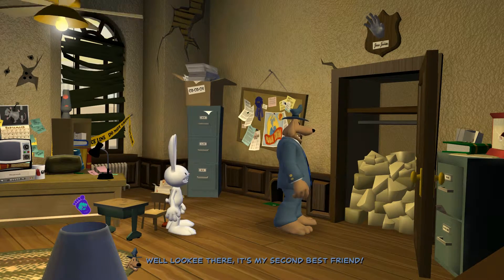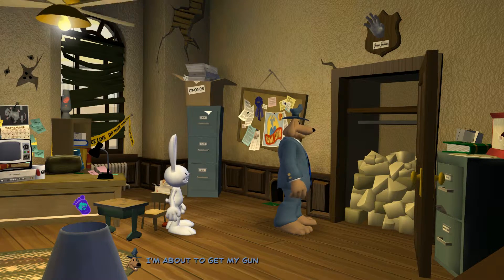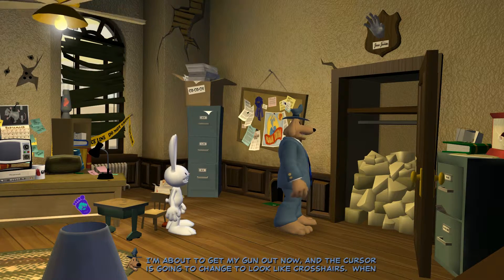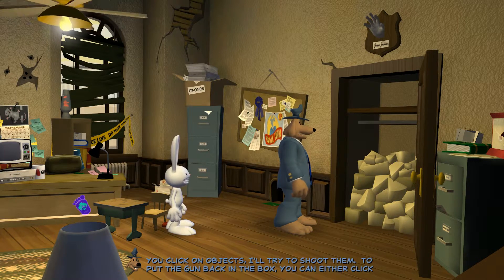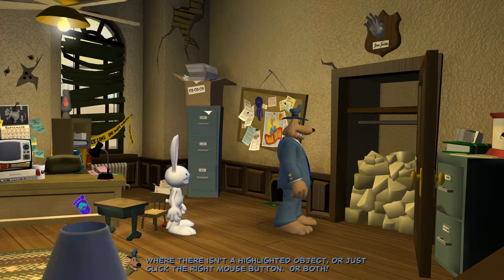Well, looky there. It's my second best friend. I thought I was your second best friend. I'm about to get my gun out now, and the cursor is going to change to look like crosshairs. When you click on objects, I'll try to shoot them. To put the gun back in the box, you can either click where there isn't a highlighted object, or just click the right mouse button. Or both.